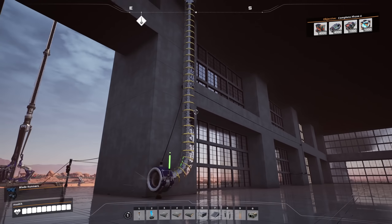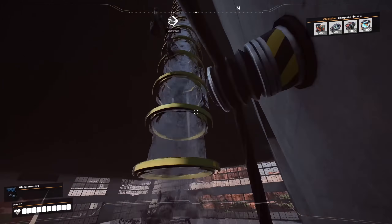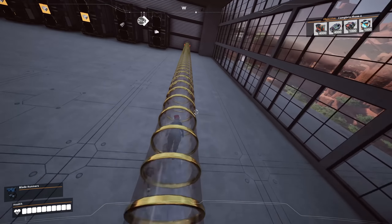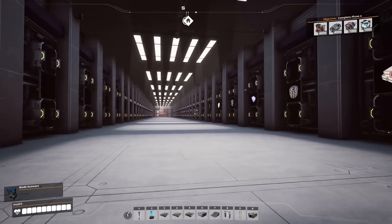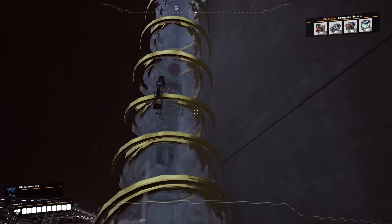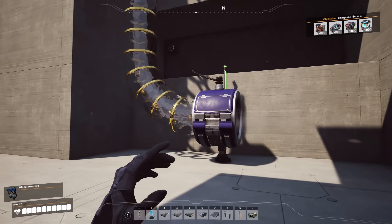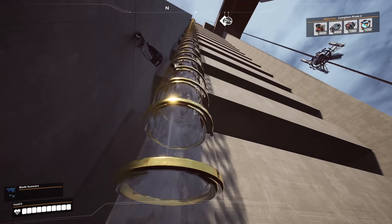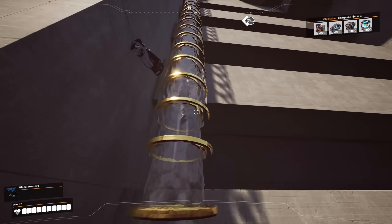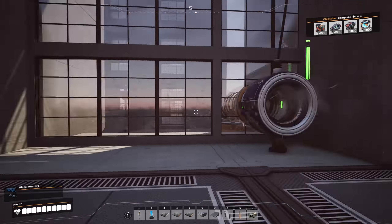I've done a little bit of work on the base. I've installed hyper tubes in a couple of spots to help us get around. We've got one hyper tube that goes from the entrance of the main building directly into our storage room. And then over here on the backside, I've got another one that pops up right here to get us out onto this level.